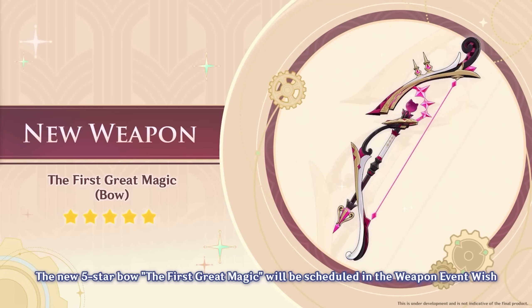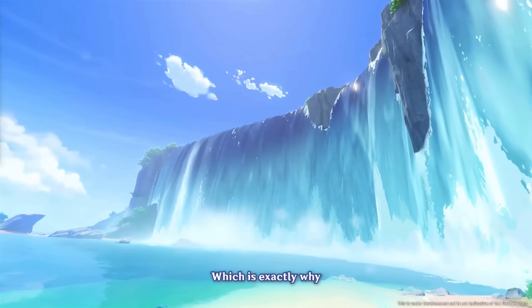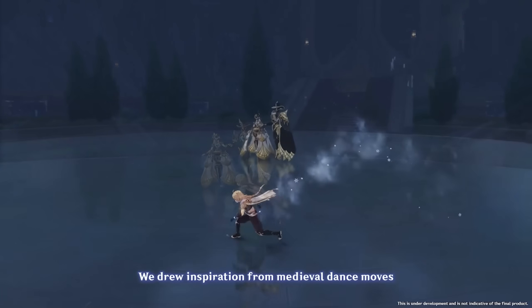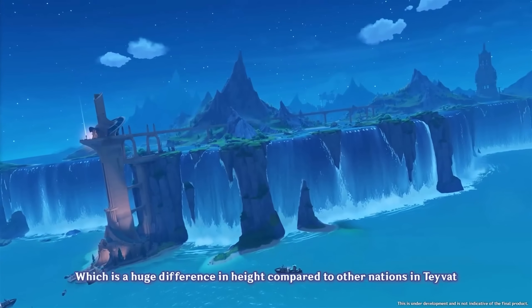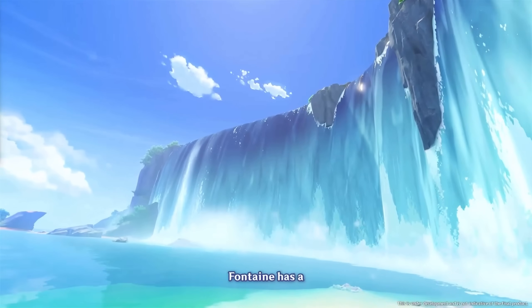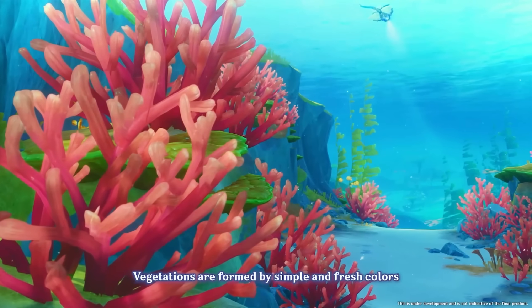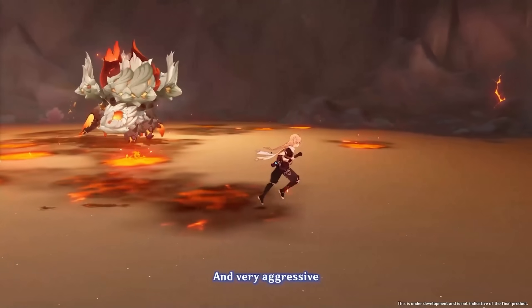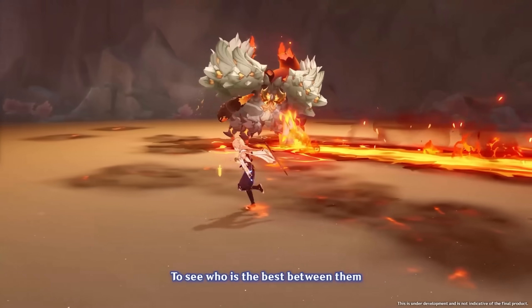As usual, a new 5-star bow to go alongside the new 5-star character — Lyney's signature weapon, aptly named the First Great Magic. Zero details on what this bow does. They also talk about the landscape and world building. There are these really cool dancing robots called Mecha — you do fight one, looks like some sort of boss, very interesting and unique combat experience. There's a massive waterfall in Fontaine with some technical challenges integrating it with the rest of Teyvat. The underwater sections are very colorful, vibrant, with smooth rounded surfaces — just pleasant to explore. There will also be a new boss called the Emperor of Fire and Iron, which I'm assuming is a materials boss since we have a new 5-star Pyro character.